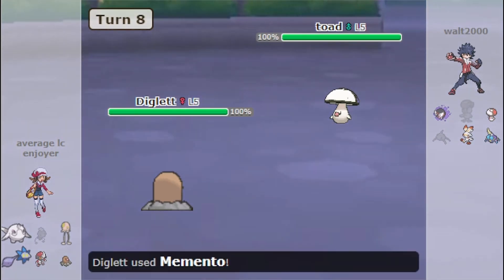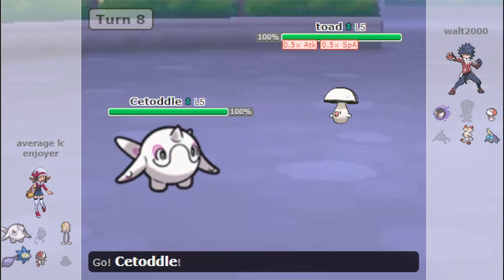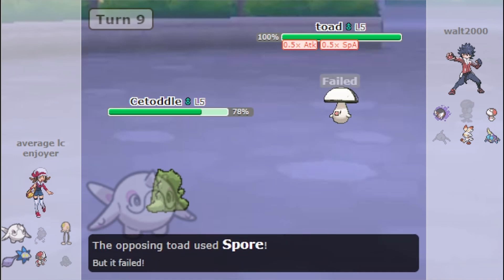Trapping isn't the only thing that Diglett can do. It's also great at setting up Stealth Rock, or it can even use Memento to allow one of its teammates to set up and pull off a sweep against the enemy team.